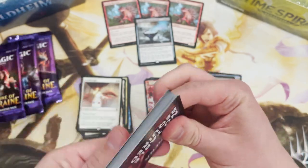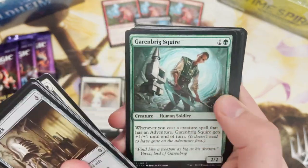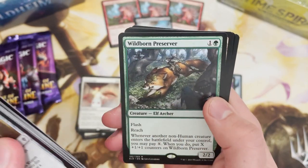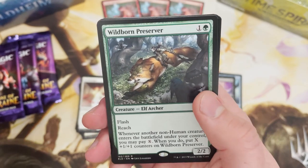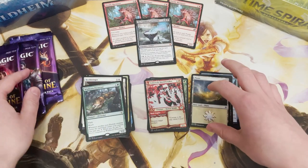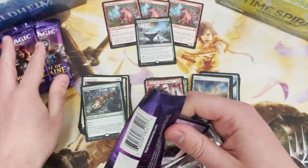Three or four packs left - maybe this pack is going to have a Rankle Master of Pranks, that's what I'm feeling. Syr Faren the Hengehammer - great card. Keeper of Fables. Wild-Born Preserver is the rare - the elf archer you can just keep pumping up with those X spells. A nice foil Plains. Here we go - three left. I'm feeling like Rowan is going to be that last pack.